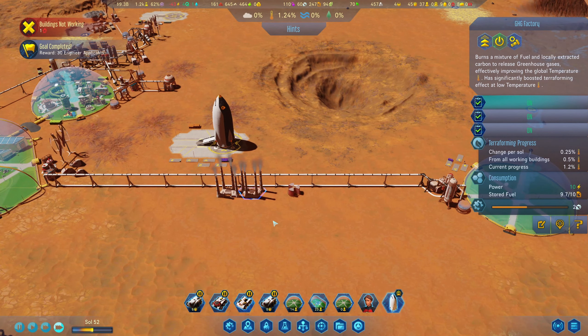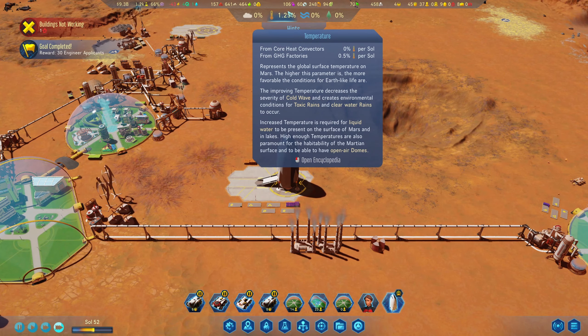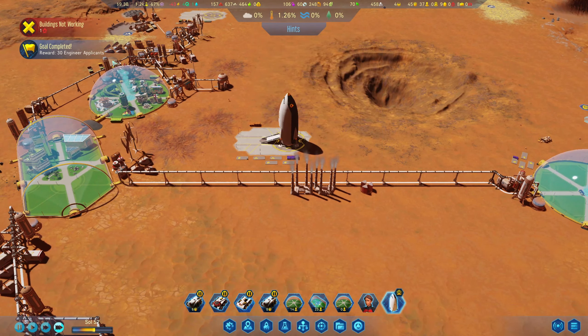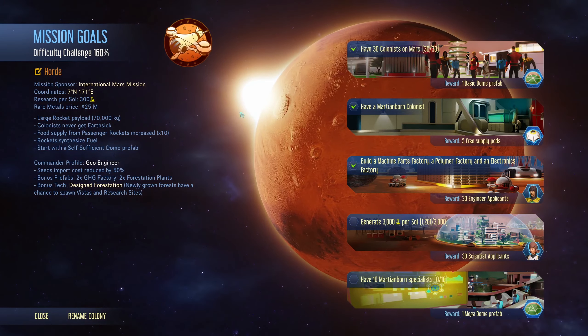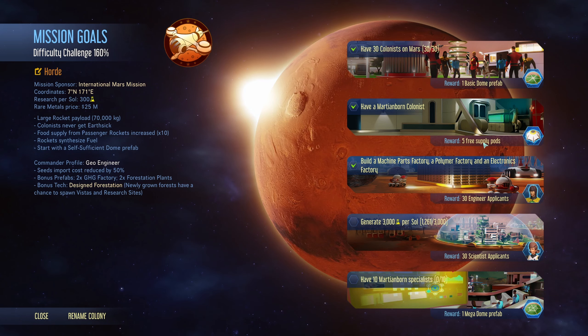How's this going? All working. And oh — temperature is rising. 30 engineer applicants. Good. We got one basic dome prefab.